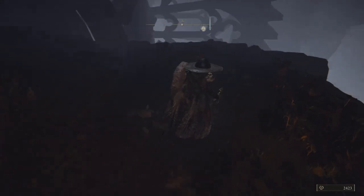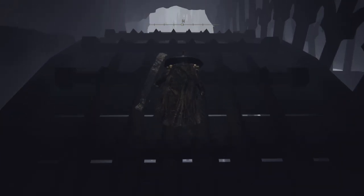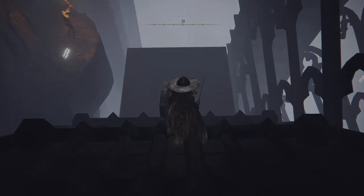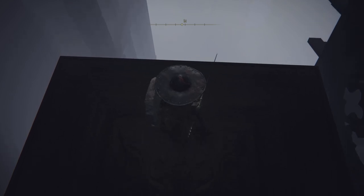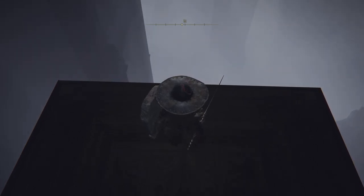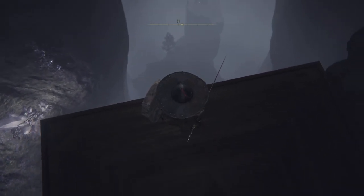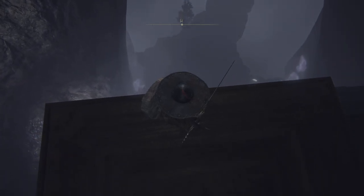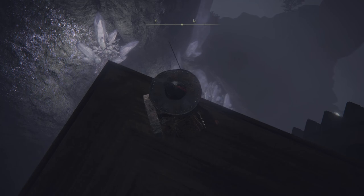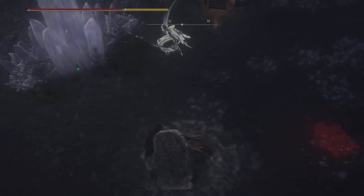You want to jump on this mechanical type wheel and kind of jump down. You want to let it take you all the way down, because we're going to be kind of glitching into the Volcano Manor area.